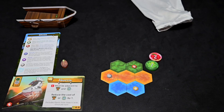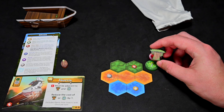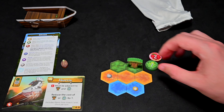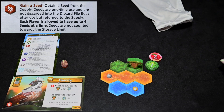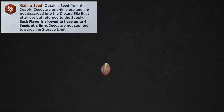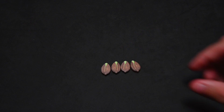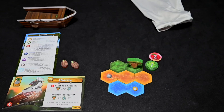The player will then place a tree with the single leaf token, moving up one on the tree track on the waterfall, then collect and place the tree. Trees can only be placed in the forest. Some placement locations have bonus abilities — for example, this player is placing their tree on a seed bonus icon, which allows them to collect a seed. Seeds are used throughout the game to act as wild tokens with a value of one.